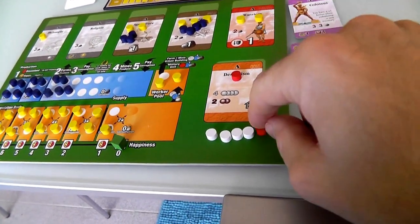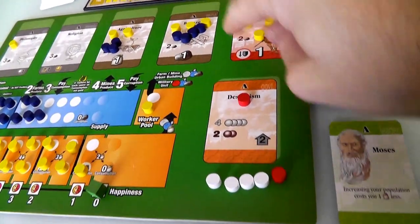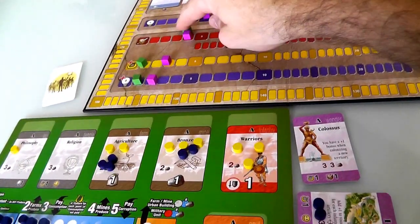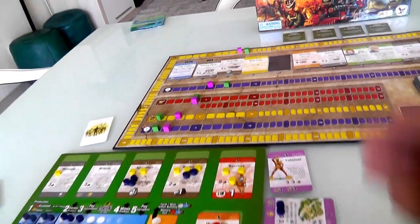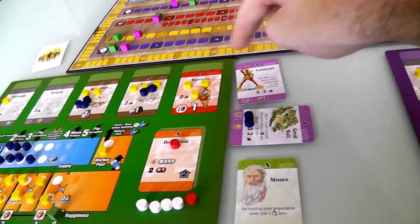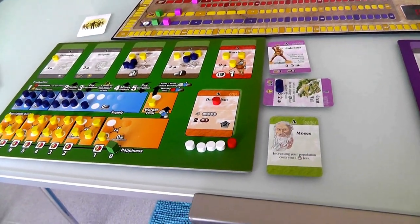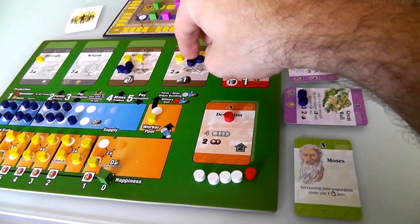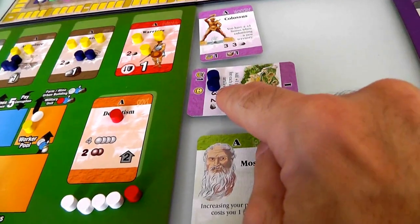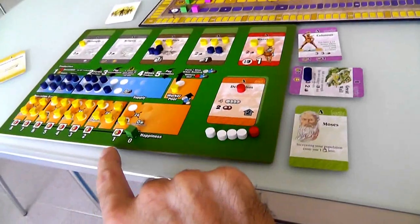Now all I've got is military left. I'm going to do one military action and train this worker to be a warrior, which costs me two resources and increases my military. Jen and I are tied on military again - two swordsmen against three warriors and the Colossus all evens out. I still have one more military action - I could hire a fourth warrior but I want to save goods to finish the Great Wall, because that will add the happiness I need.